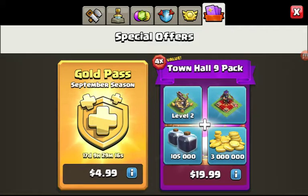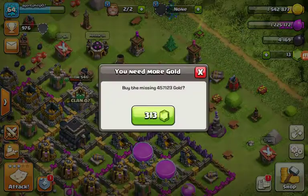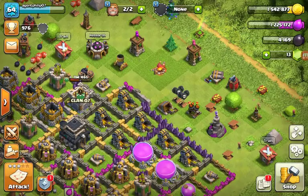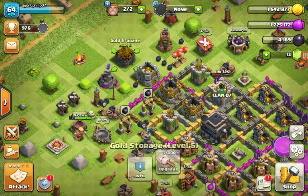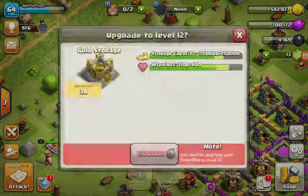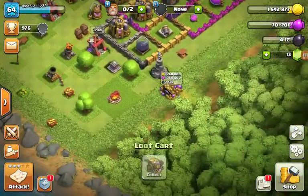Mine is only level 9, not even level 10 yet, so when I upgrade it I can upgrade my elixir storages and elixir collectors. The X-Bow is two million gold. I basically could buy it, but I'm not gonna waste this. First I'm gonna upgrade the stuff I have to upgrade — these two are already level 11, so this is gonna turn to level 7 and this is gonna turn to level 11. They're basically full level for now, until I upgrade my town hall to level 11.